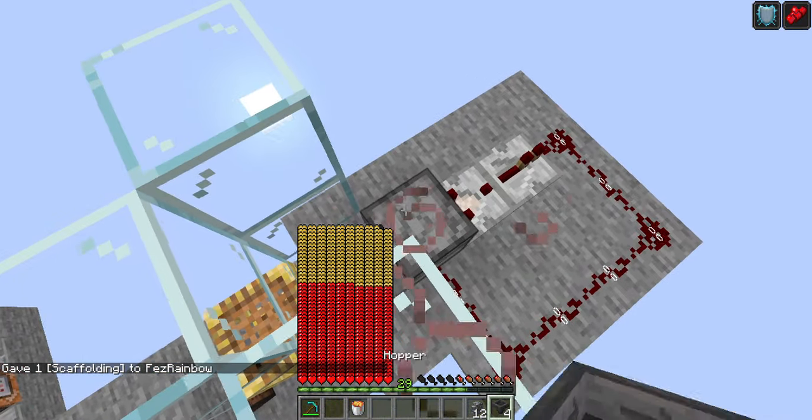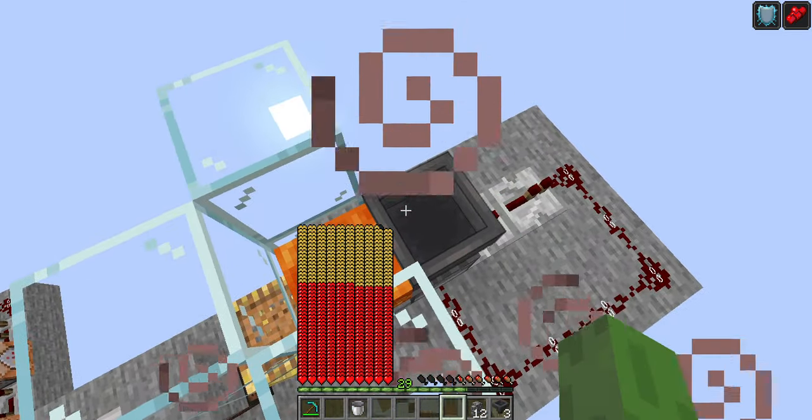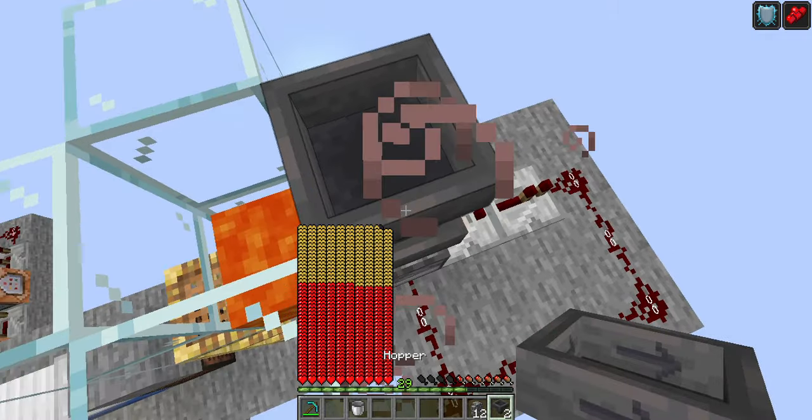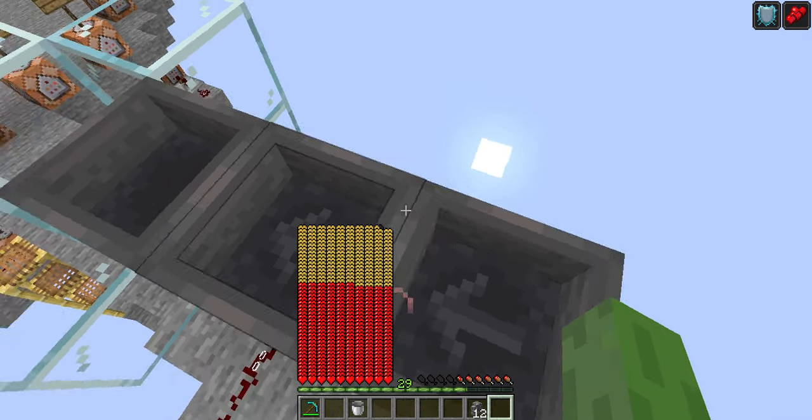Then you place your hopper here. Place your lava bucket there. Place a hopper there, hopper there, hopper there, and hopper there.